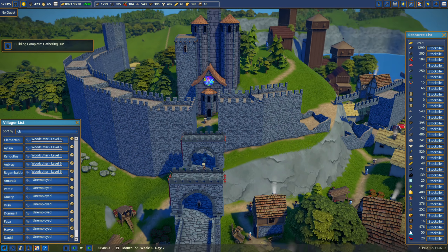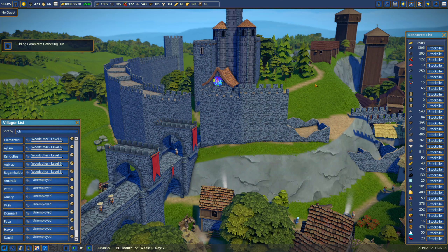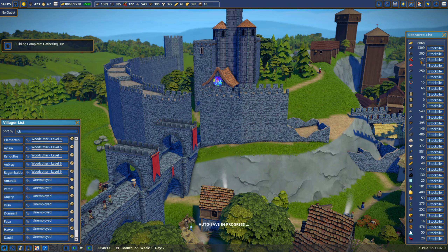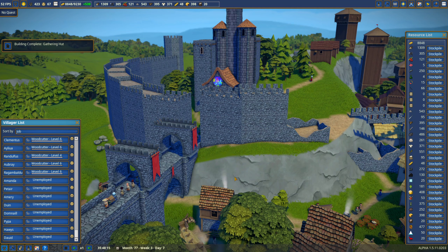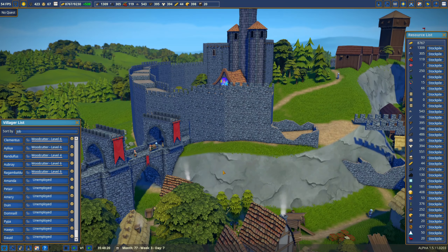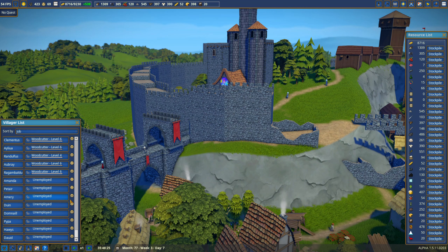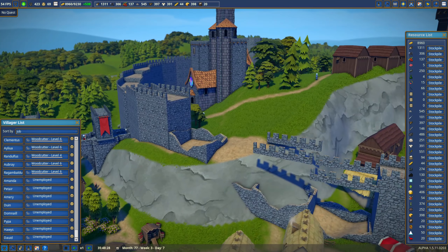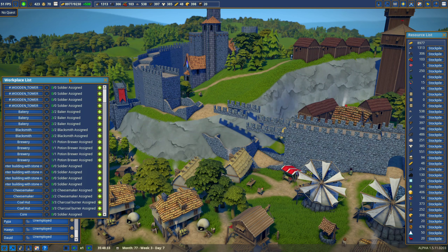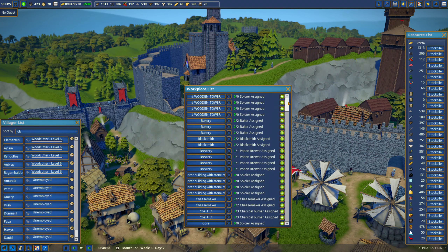Not only do I want to do some wall rebuilding, but I really have to fix the food problem. Look at it: 48 bread, 122 berries. We made it through the last rainstorm, but if we have another one it's not going to be good. I did turn off immigration until I can clear up the unemployed, and I did add some berry huts to try to help.